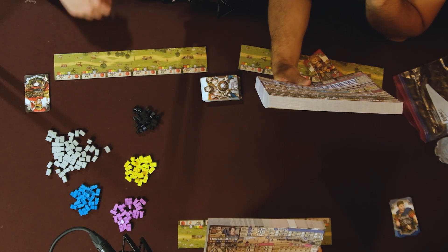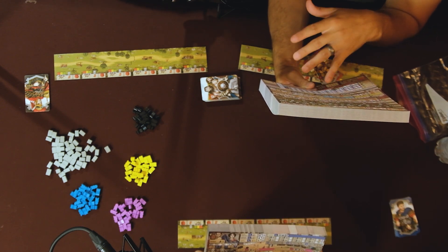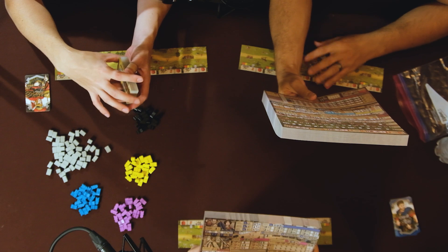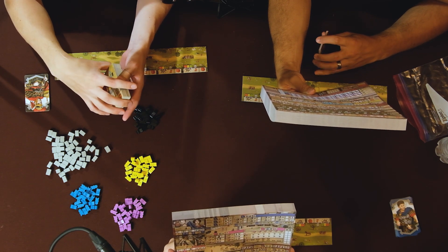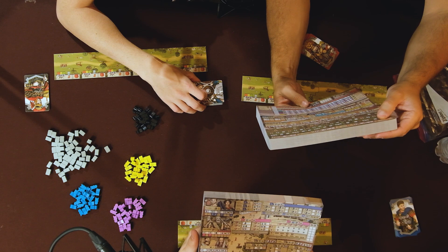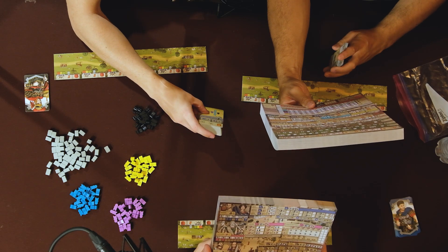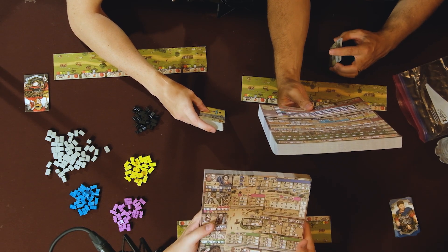It talks about buildings — hotels, workshops, roads, granaries, columns, monoliths, statues — and each one looks like it has a bonus per round. It talks about trainings per year. The other paper has baths, courthouse, temple, gardens, gladiatorius, theater, market. There's left cohort, center cohort, right cohort at the top of the cards. It kind of instructs where you have to build. It seems like we're not just building a wall — we're building an entire city.